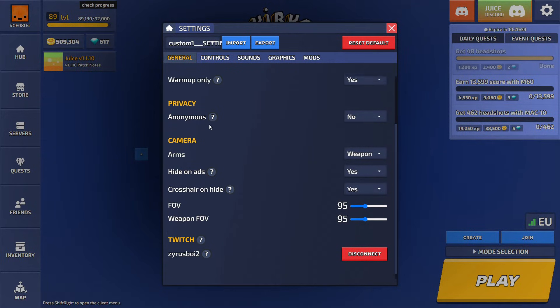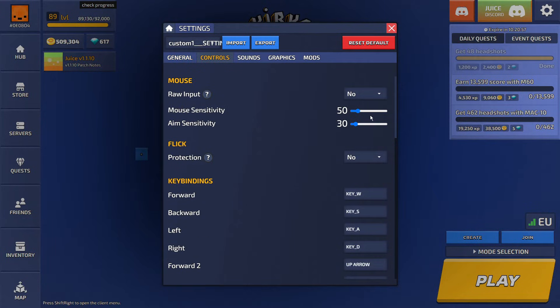If you want to link your Twitch, obviously that's for game drops. For controls, sensitivity is completely personal preference — I use 51/51, but do whatever you want. Raw input, I wouldn't enable that.